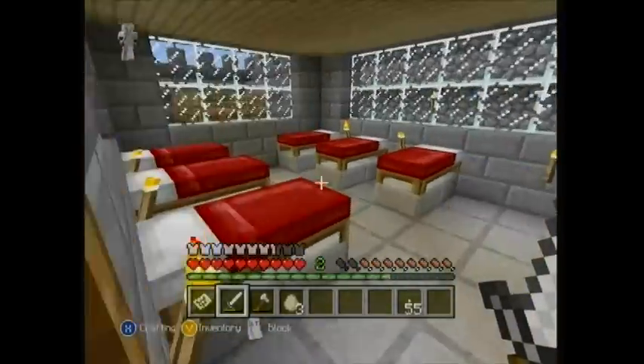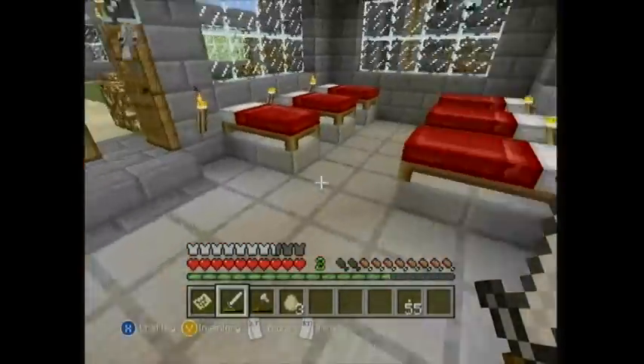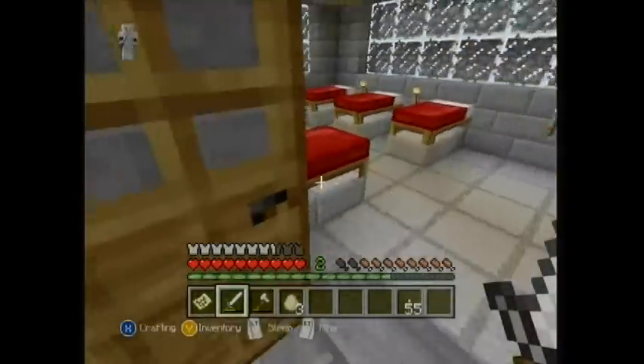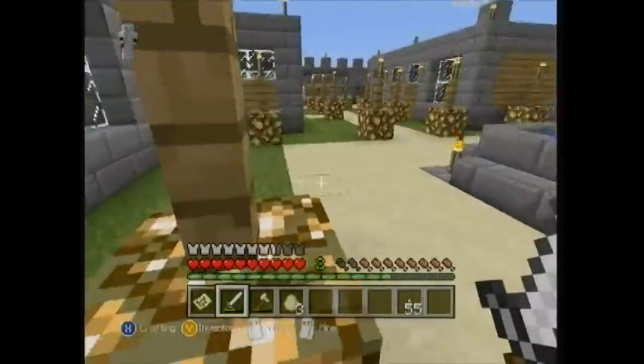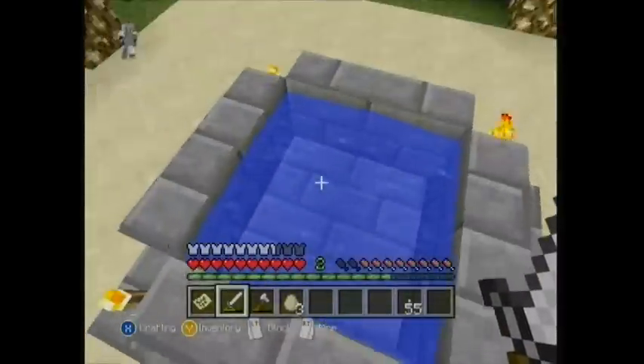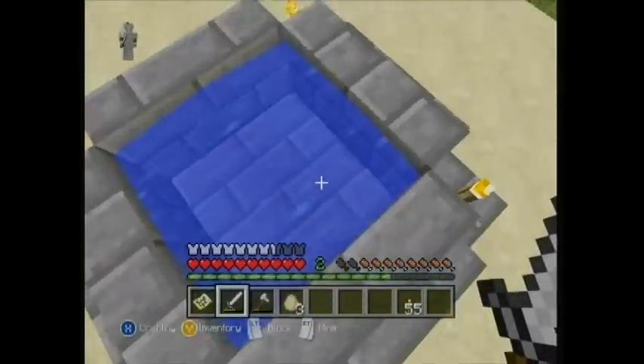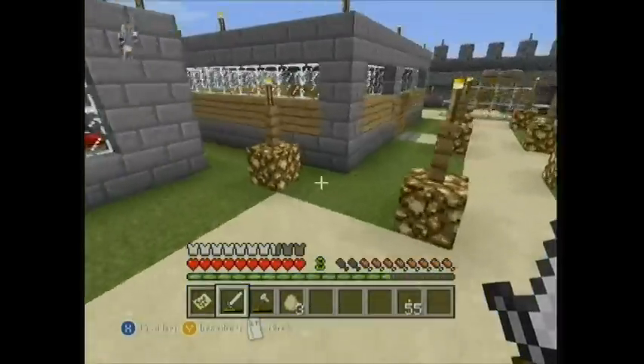Don't worry about the chickens, they'll be all right. You've got the dormitory - a few too many beds but it's a communal area where everybody can come, have a little rest, get geared up, get ready to go monster hunting. You've got an infinite water source in the middle of the town which looks quite nice but is also there to help people if they're building and need some water.